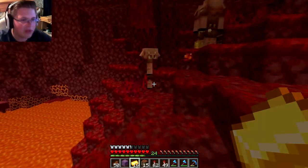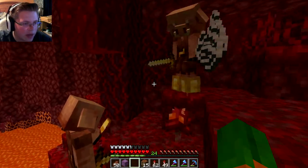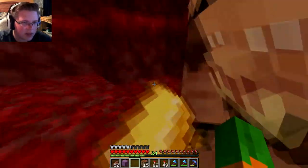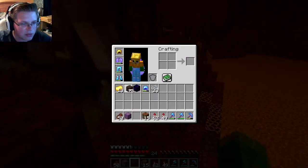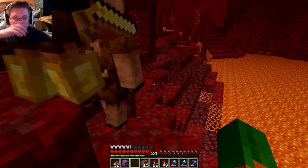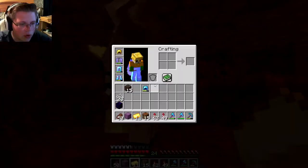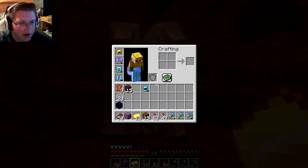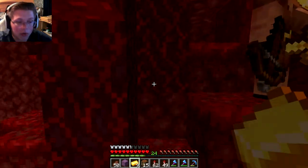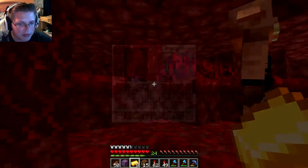Let's do some piglin trading — I was really excited for this. You can either right-click and give gold to them, or just throw it at them. Once they inspect it for a couple seconds they throw something back. We got 23 string, crying obsidian, and some soul sand — two of the best trades so far. I always need string since I don't have a spider farm, and crying obsidian we can use to make the new lodestone for our compass so we can get lost less. Let's trade one more time — we got some glowstone and more crying obsidian.